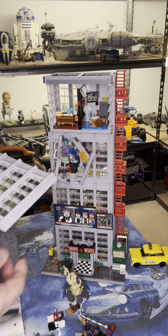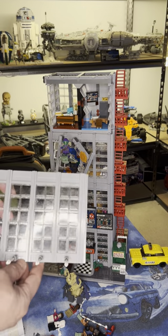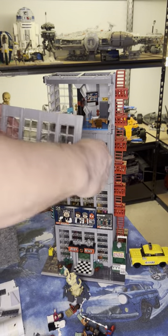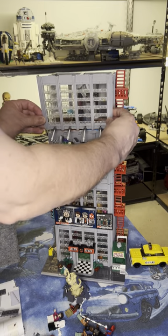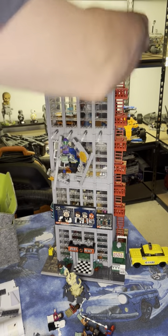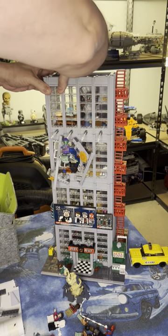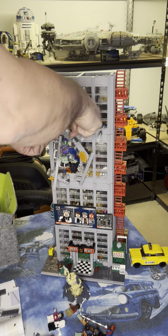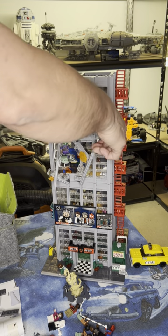Alright LEGO Fanatics, this piece goes on the top. You basically walk it to the bottom first and then click it up above and it just locks right into place like that. You can have these pointed up a little bit.